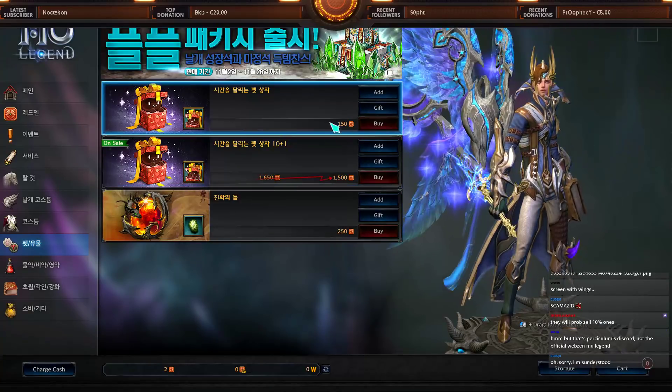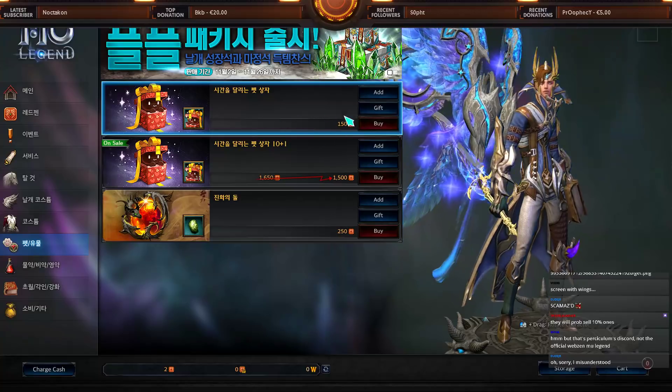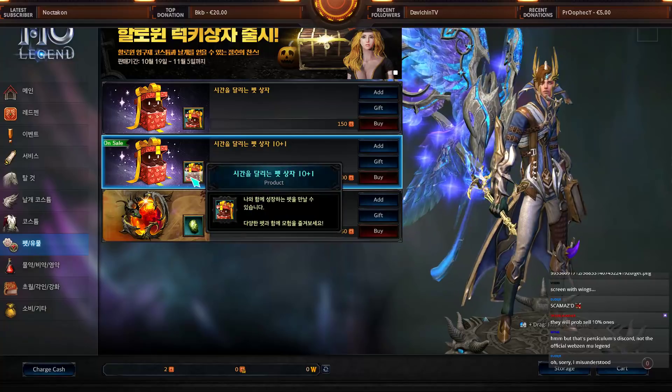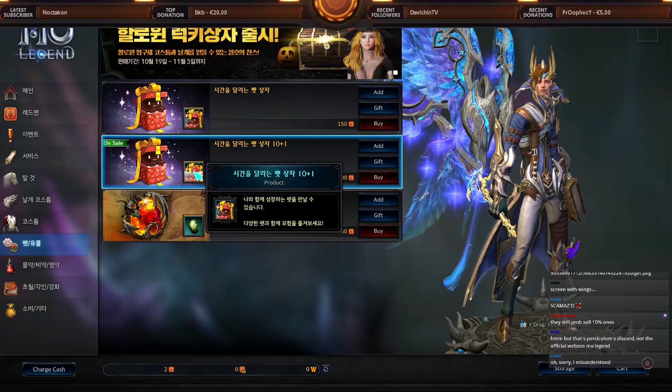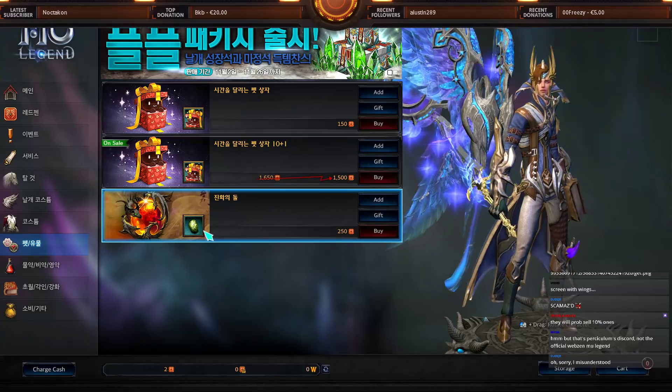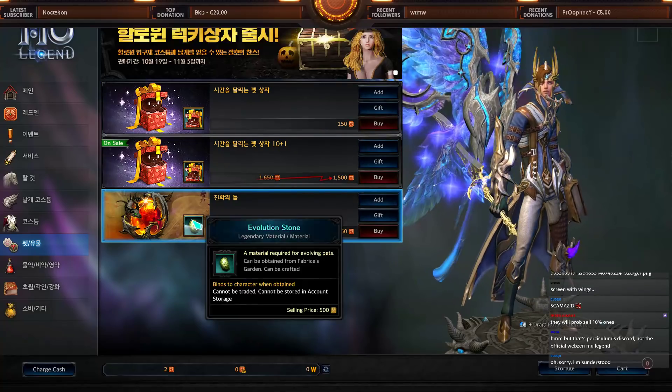You can buy a pet or borrow one. The numbers are likely incorrect for EU/NA and will change. If you buy 11 pets you actually get one for free when you compare the prices. You can also buy evolution stones here.